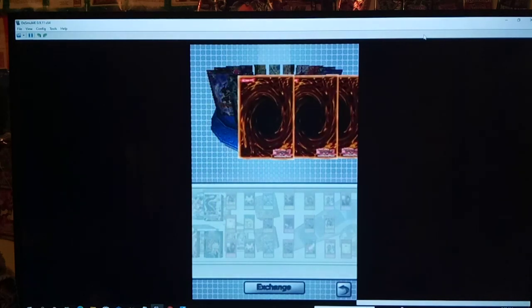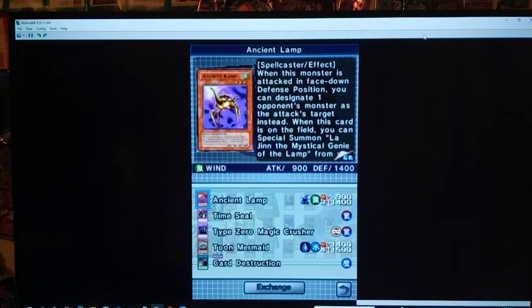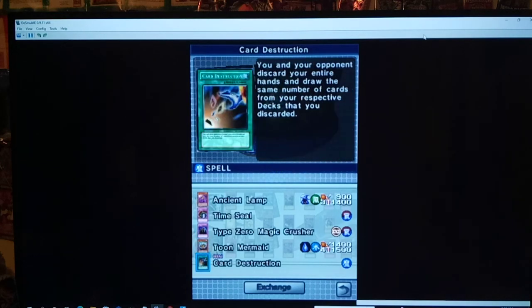We should get a new card list because now we have 82% of this pack. Another Ancient Lamp, another Time Wizard — wow, that's good. Card Destruction! Both players discard all the cards in their hand and then draw the same number of cards. A really good combo I like with Card Destruction is pairing it with Sinister Serpent — one of the cards we just pulled — because that way you basically get a free card, and Sinister Serpent's gonna come back anyway. Sometimes it's nice if you have a bunch of tributes in your hand — throw them away. And if you set Monster Reborn or Premature Burial before you use Card Destruction, you can bring back a Barrel Dragon or Blue-Eyes right away on your first turn.